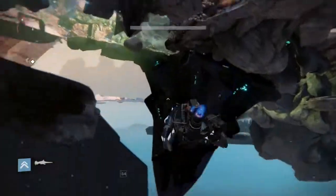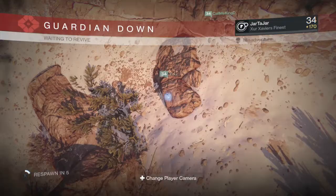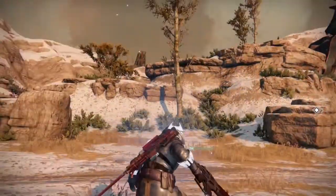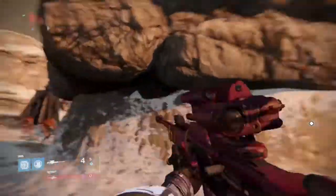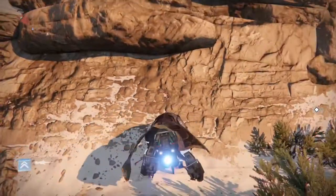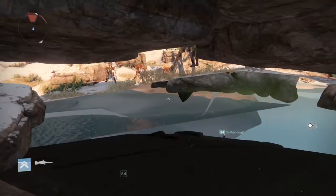Then you simply do the sparrow glitch — go near the wall, look at it, summon your sparrow, and boost in. I did it wrong the first time because you have to shift left. If you do it again, just make sure you click LB — or whatever it is on PlayStation — to jump left on the sparrow, and that will get you there pretty easily. Right here at this rock — summon your sparrow in the wall, then boost and jump left.